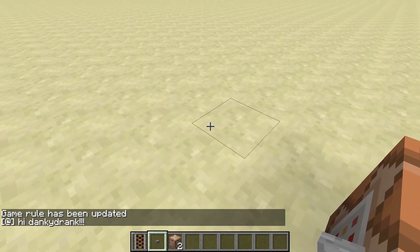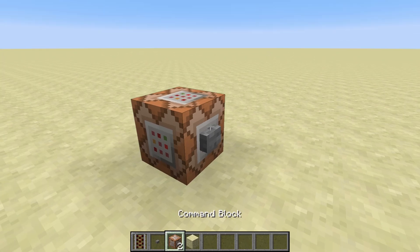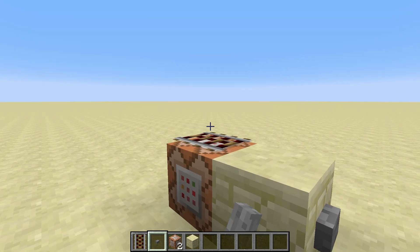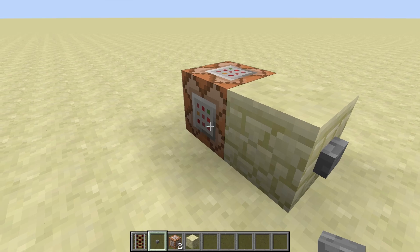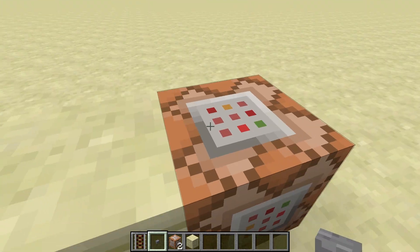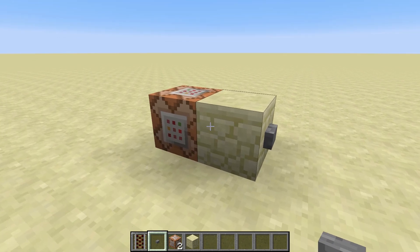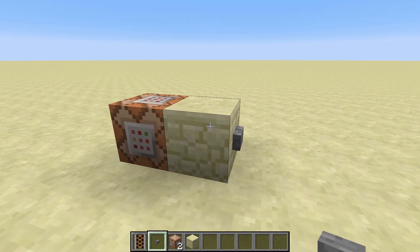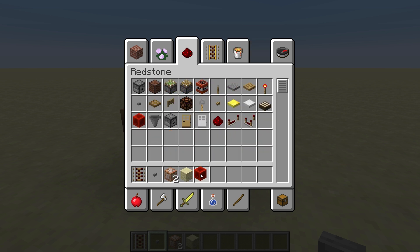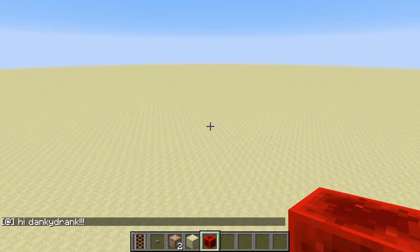Now I want to show you some things where this doesn't work so great. The first case is where you have a block with a button on it going into that — you can see it works, but it doesn't work; the activator rails aren't getting activated. If you ever give a block indirect power like this, by indirect power I mean there actually needs to be a redstone signal going into the block itself for it to work. You can't just have a block next to it being powered — it's kind of finicky. So what you're going to want to do here, if you want something like this to work, all you have to do is put a redstone block up at a diagonal to the command block like that, hit the button, works like a charm.